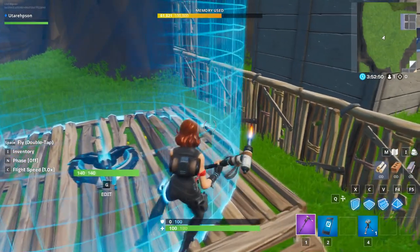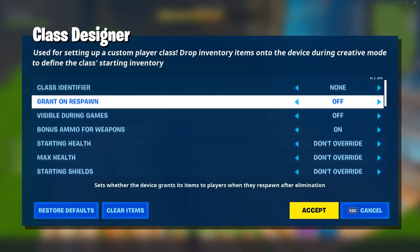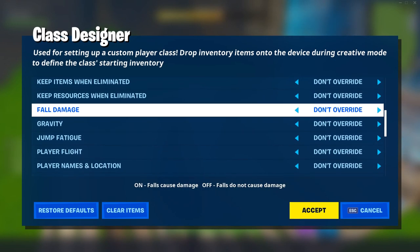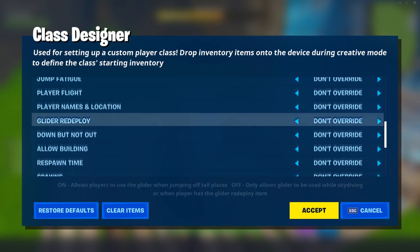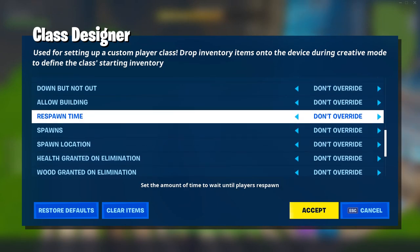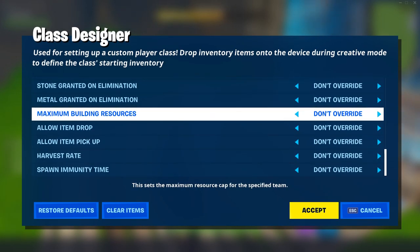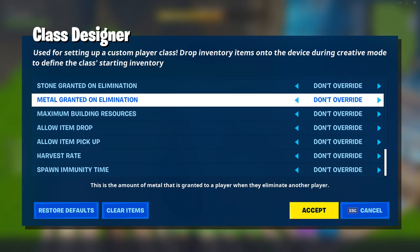Before we continue I want to explain in about 20 seconds what these classes are. Classes pretty much allow you to overwrite default settings of your island. You can overwrite anything from max health to gravity and flight. And then when applying this class to a player or team, they get these new settings applied to them. But for this mechanic we actually don't need to overwrite anything.